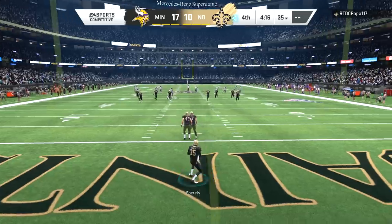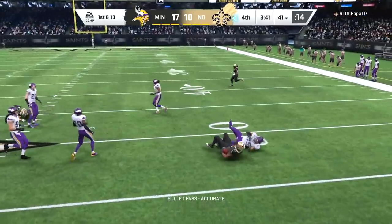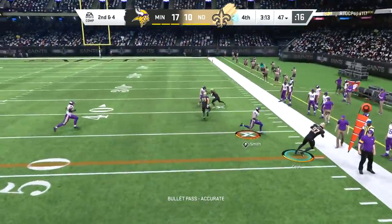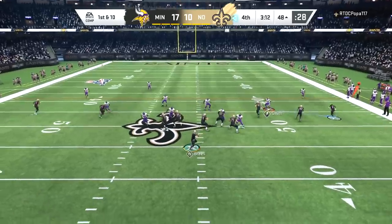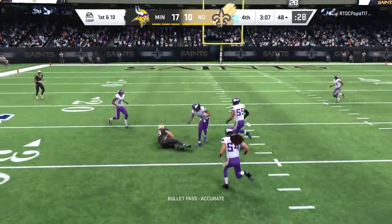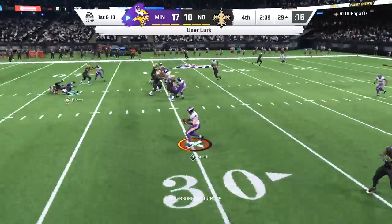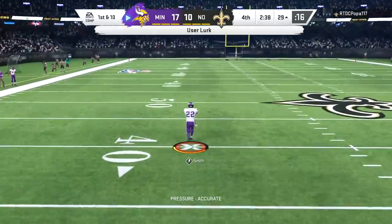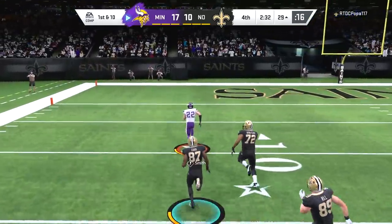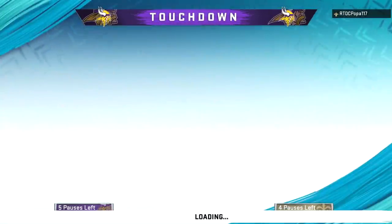We continue to give it to Diggs on short routes underneath, and now that my opponent tries to put Lattimore on Diggs, we hit him with Adam Thielen on the out route. The time we worked on the out route earlier it didn't work out, but this time it works to perfection — Adam Thielen gives us a seven-point lead. Brees and the offense need to go 75 yards to get back into this game. Brees continuing to check it down, taking what the defense gives him, but at some point we're gonna jump one of these routes.